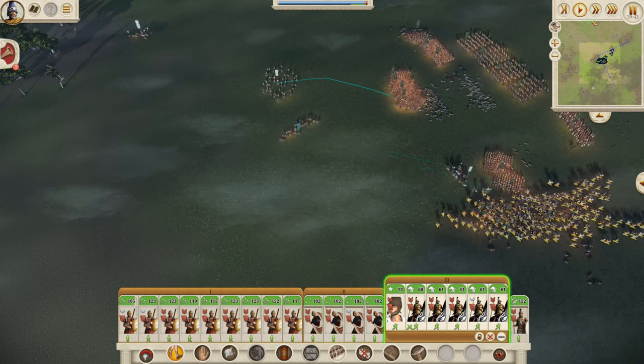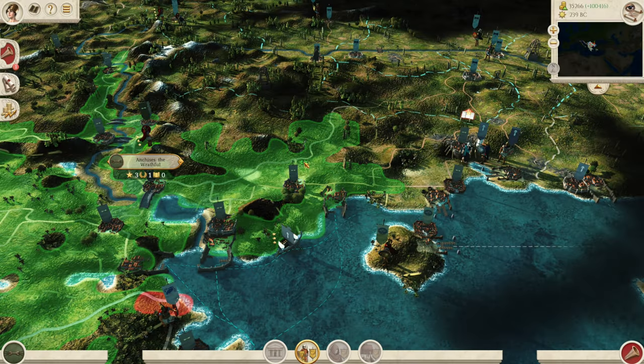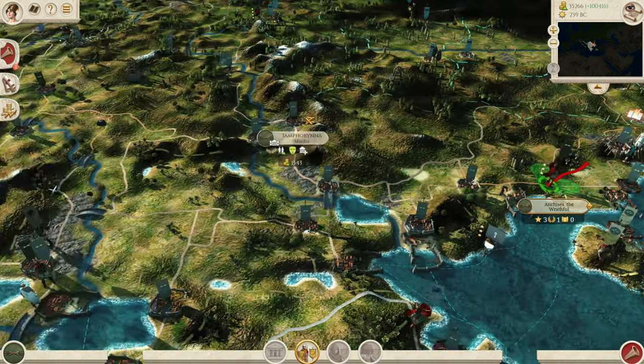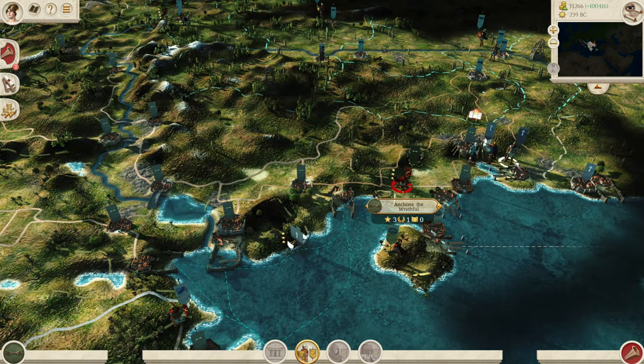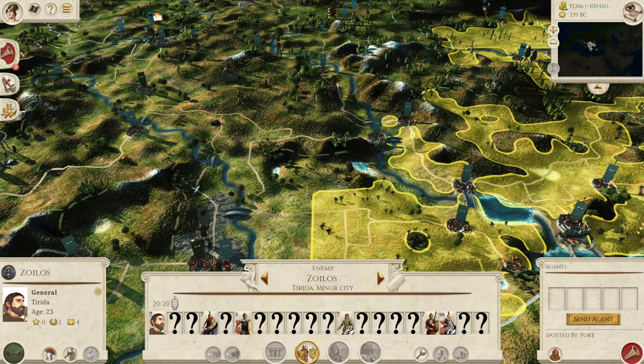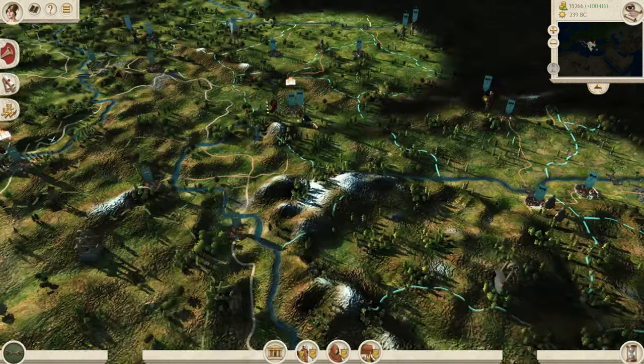Straight into those boys — we can speed this up now. That was a nice and easy victory, and they might be fully killed, which will be amazing because they've been quite annoying the whole time. Let's leave it there — fantastic! And with this army, with Anchises, let's go and see if we can reclaim Maranea — that would be glorious. Keep on going down the road and let's see if we can beat that army too. Looks like it's quite damaged, so that's good. Enemy army routes for Anchises the Wrathful — that one we don't have to do.